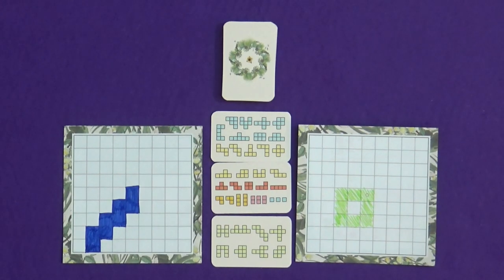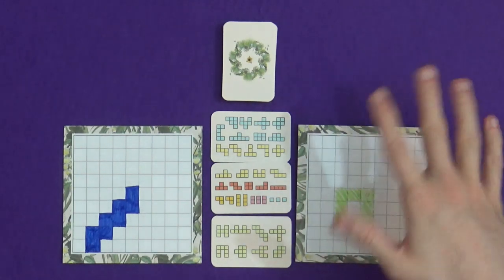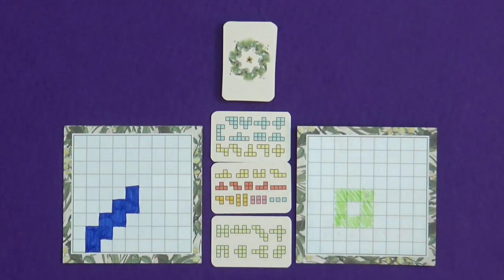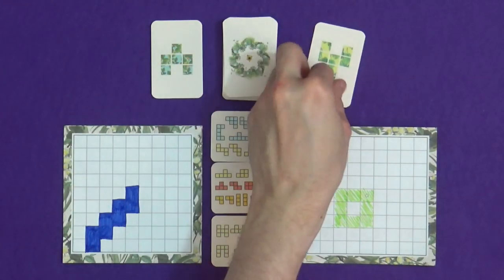If we both stay until the end, it's the person who filled in the most shapes. If we both get knocked out, the person knocked out first can write a little one in that covers a blank space, which counts as a tiebreak. Marty is at Butlin's on holiday, so Rachel's here to stand in. Let's get started - we just draw two cards and pick one and draw it in.